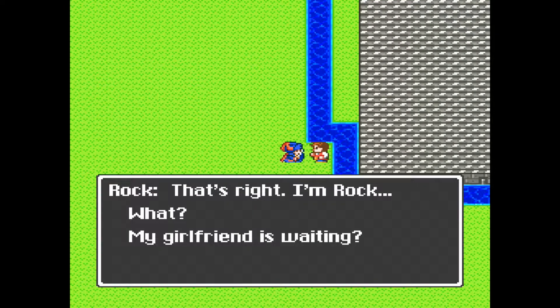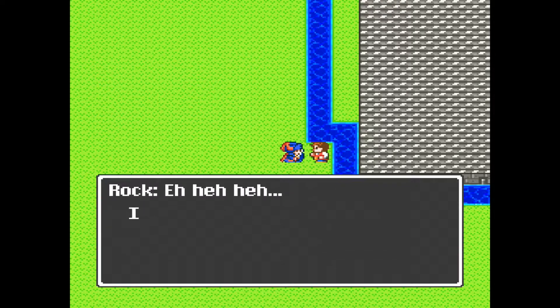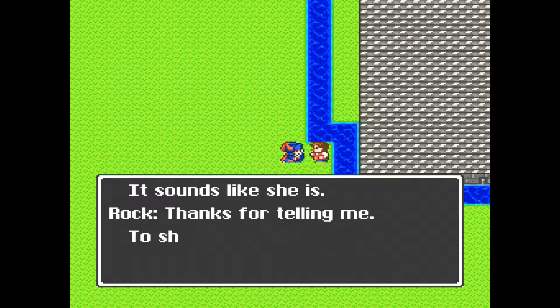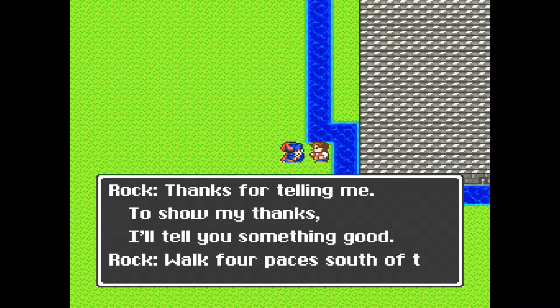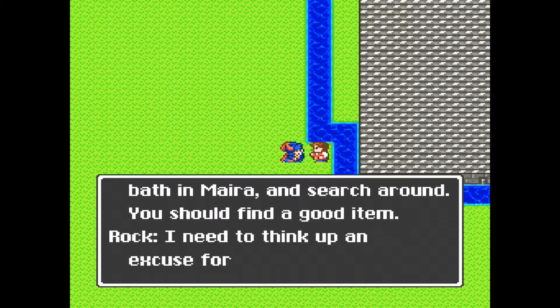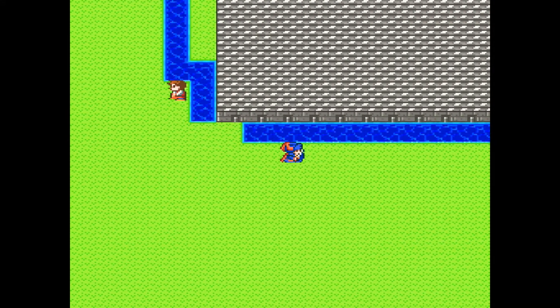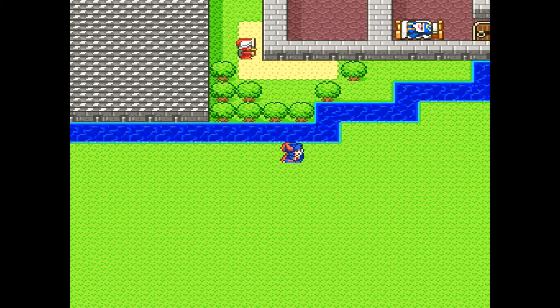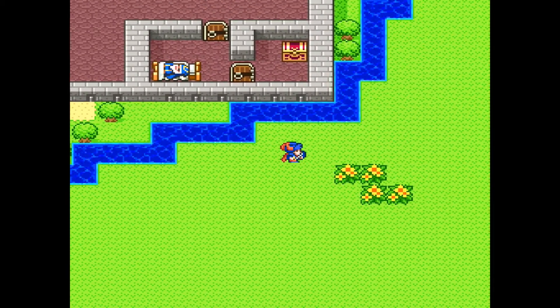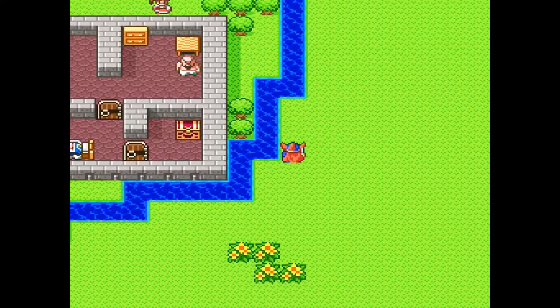That's right, I'm Rock. My girlfriend is waiting. Crap — this place looks like the place where we were going to meet. She's probably so pissed. It sounds like she is. Thanks for telling me. To show my thanks, I'll tell you something good: walk four paces south of the bath in Myra and search around — you should find a good item. Four spaces south of the bath. Okay, so can we get in there now and use those keys?